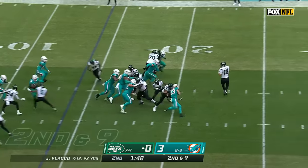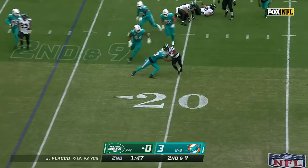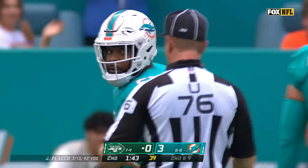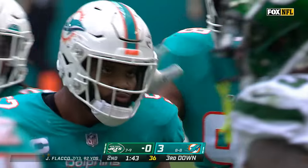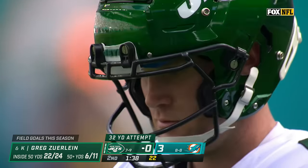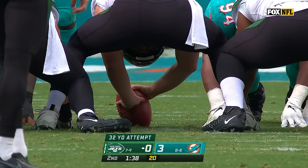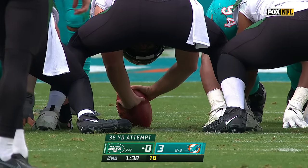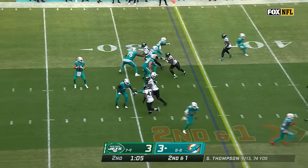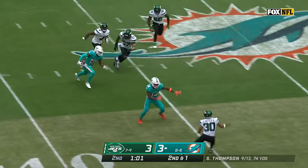Flacco under duress immediately. What a catch there by Tyler Conklin to convert third and five with a one-handed grab. On second and nine, Flacco dropping away from that pressure, drops a screen to Carter that's blown up by Landon Roberts — team captain, leading tackler for the Dolphins — drops him for a loss of five. Riggs Irvine from 32 yards. Thompson, 10 out of 14 so far.